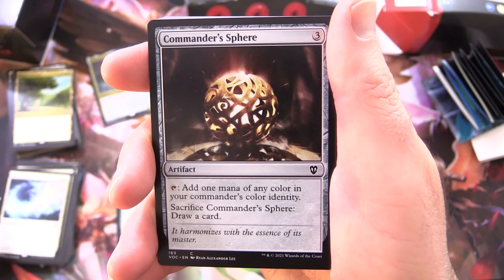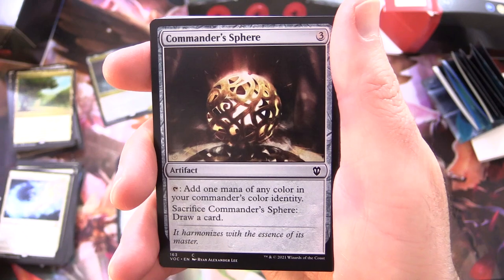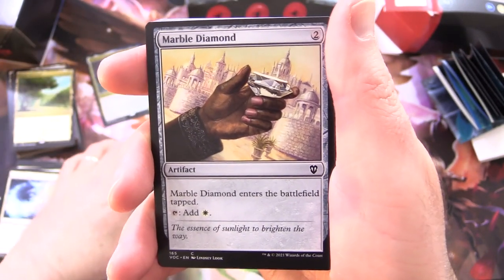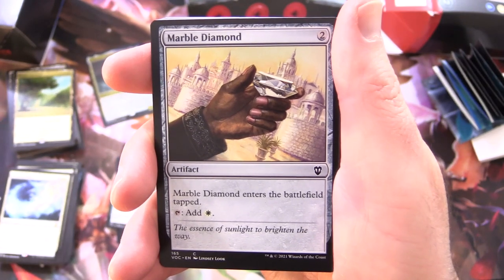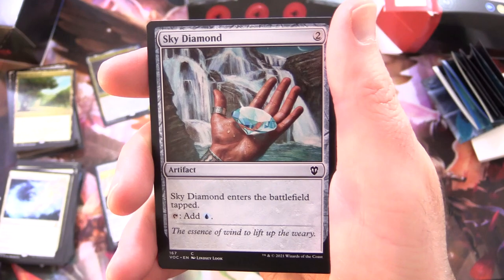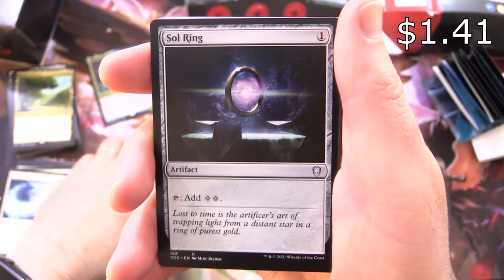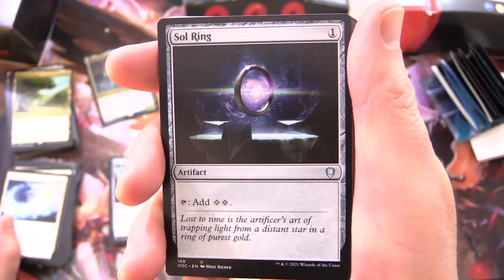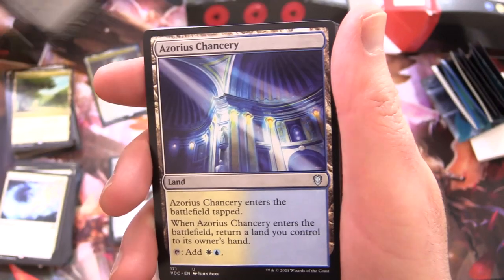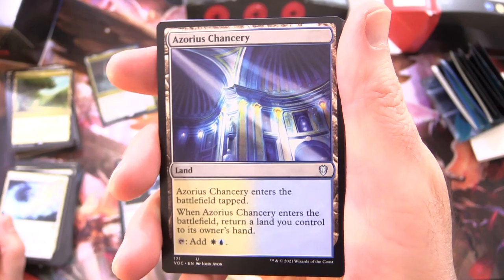Commander's Sphere - here's another common one. Artifact for 3: tap to add 1 mana of any colour in your Commander's colour identity, and if you sack it, you get to draw a card. Marble Diamond - Artifact for 2, enters tapped, tap for white. Sky Diamond - Artifact for 2, tap for blue, enters tapped. Sol Ring - Artifact for 1, tap to add 2 colourless mana. Commander's a format of Sol Ring plus 99 cards, I reckon.